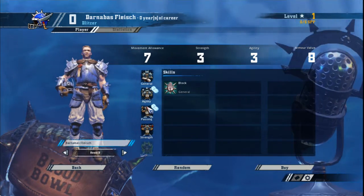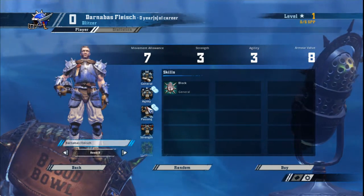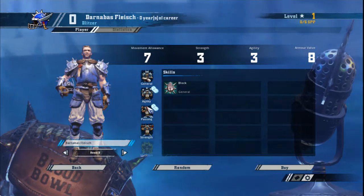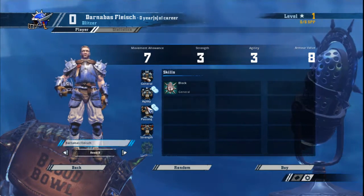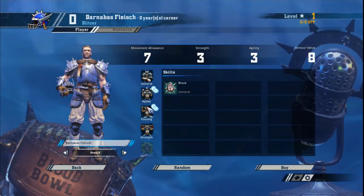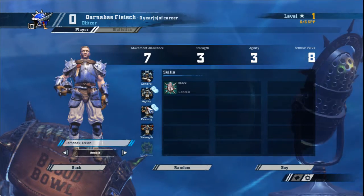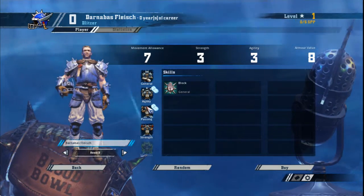On doubles, it really depends on what skills your Blitzers already have. Dodge is popular, but only for one or two players. Diving Tackle is a good complement for your Stand Firm Blitzer, while Sidestep goes well with Guard. Jump Up is always a good pick too. Personally, I avoid passing skills as your throwers get those on normal rolls.